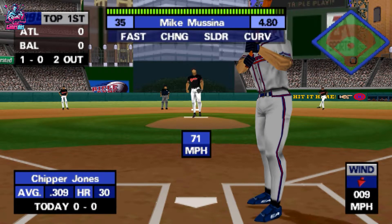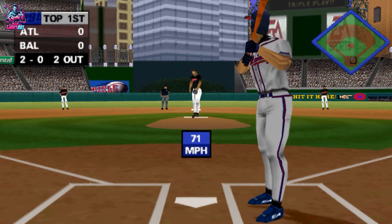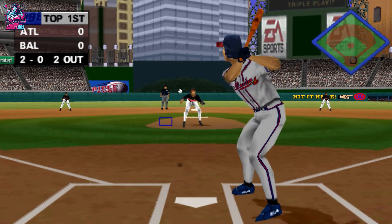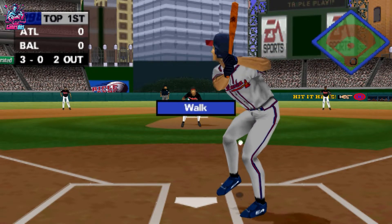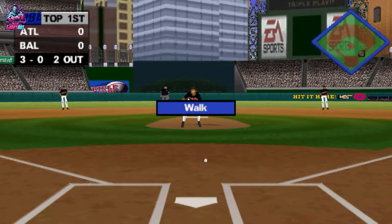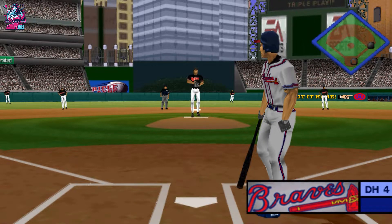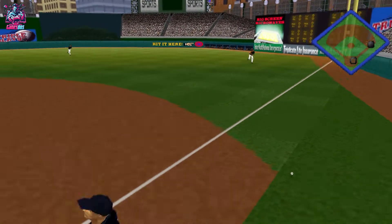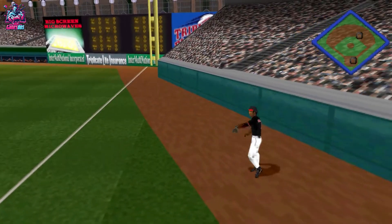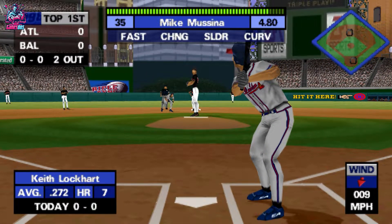It's a ball, one and oh. Another ball. Fastball outside. Here's a hitter's count — three and oh. This guy's really struggling out there on the mound right now. They'll probably have the hitter take a pitch or two. Ouch, he nails it. I'll bet that hurt. At bat, Keith Lockhart. There's the pick-off throw. Throw to second. A steal by Jones — the pitcher never even looked at him, and he stole that base easily.